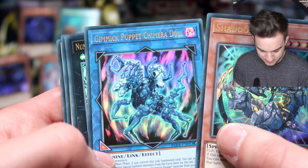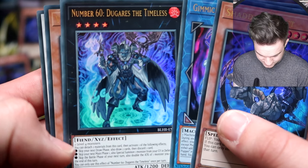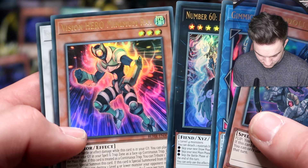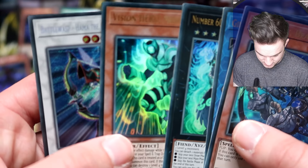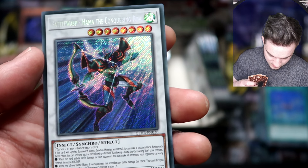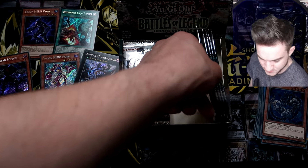Shadow Beast, Shadow Beast — a Link Monster. This is 2019 but it is a Gimmick Puppet Chimera Doll — ugly looking. Dugura's the Timeless, he looks cool. Fiend for Rank 4. Vision Hero Minimum Ray. And a Secret Rare Battle Wasp — the Conquering Bow.